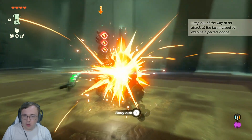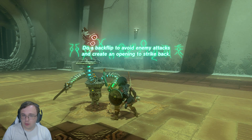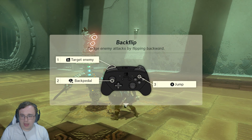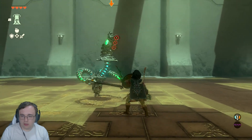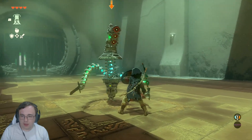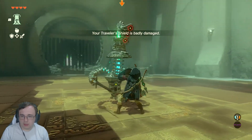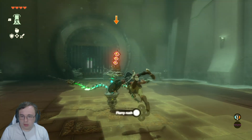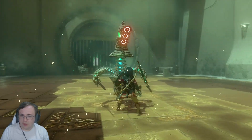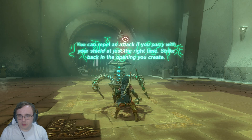Boom! And we get the flurry. Do a backflip to avoid enemy attacks and create an opening to strike back. On it, boss. The timing's very forgiving. I need to actually avoid the swing. I don't even really need to jump over the weapon, I just need to time it somewhat right. It's pretty forgiving.